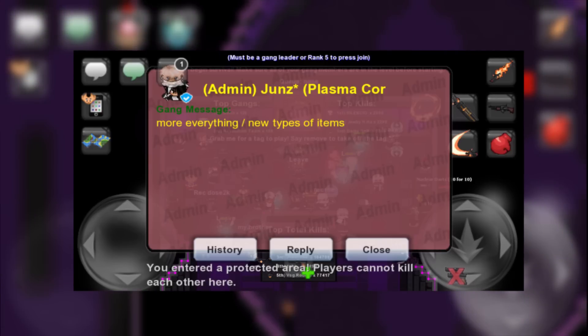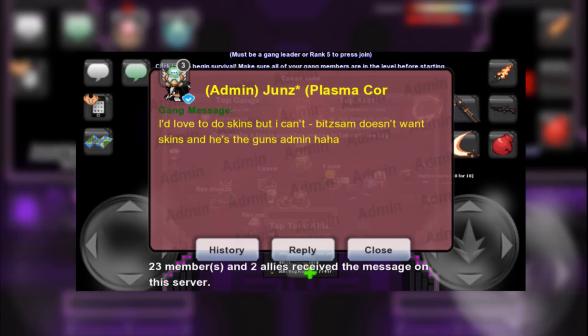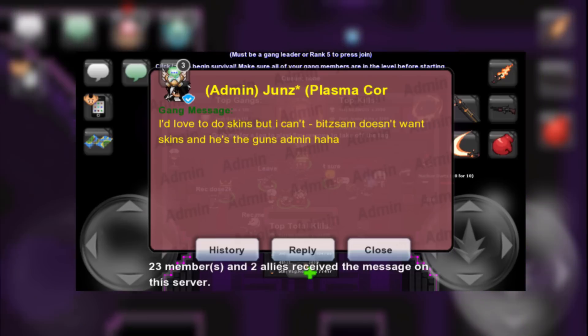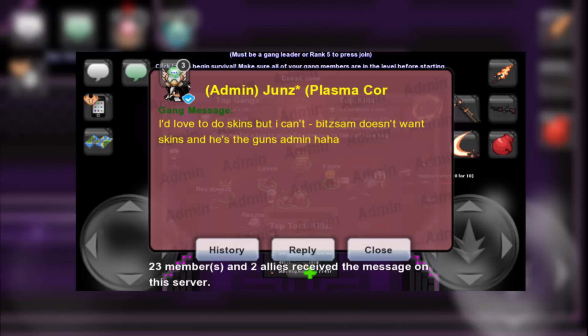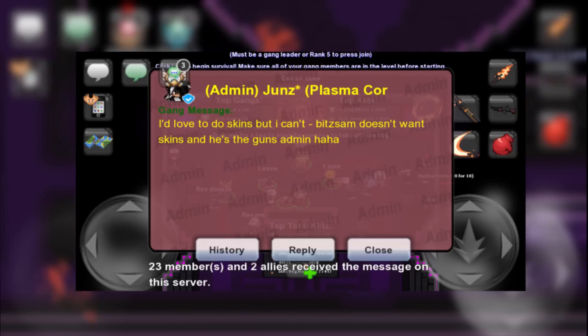I tried to wrap my head around what these new types of items could be, however I couldn't think of anything. One suggestion was gun skins, however in this screenshot he did say that those were not coming. Another suggestion was cars, however I don't think these would be super groundbreaking and that doesn't really sound like Jins to me. I am sure, however, that Jins will surprise us all with this update. We haven't had anything major added to the main shop for a while so I'm really excited to see what's going to happen.